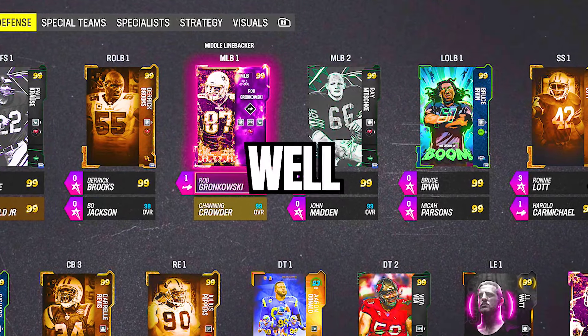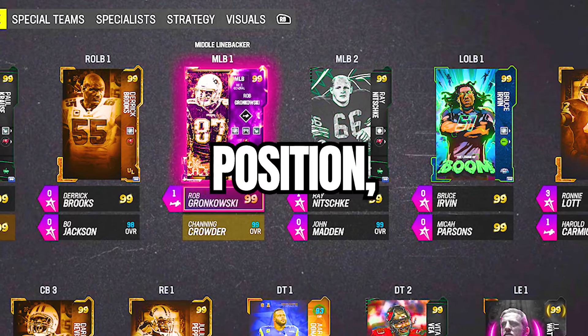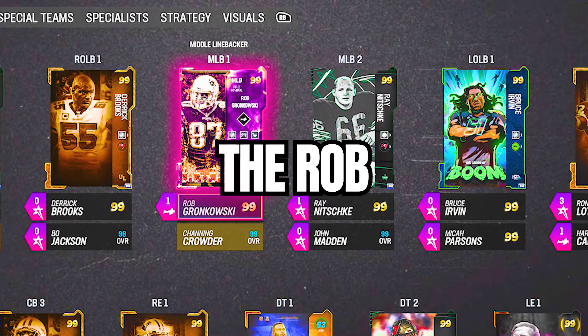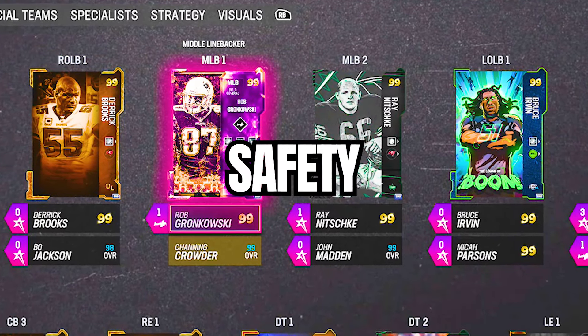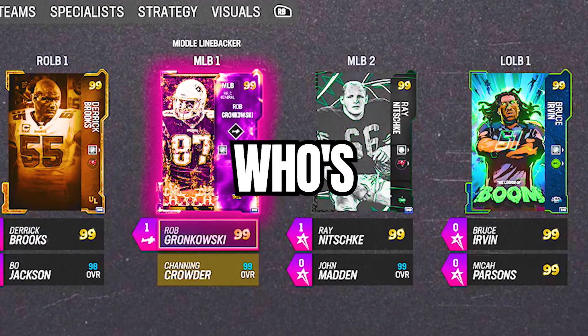So what makes a good user in Madden? Let's start with the obvious. Height is always important. You talk about players that are out-of-position linebackers in Ultimate Team — the Rob Gronkowskis, the Harold Carmichael safety items — or you talk about just generic linebackers like Ray Nitschke, who's six foot three.